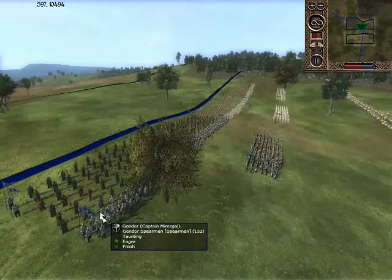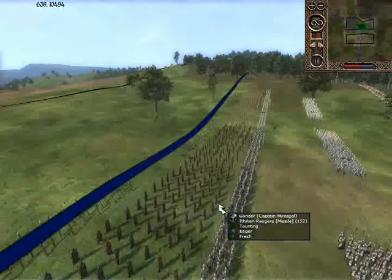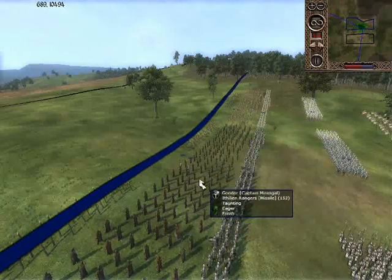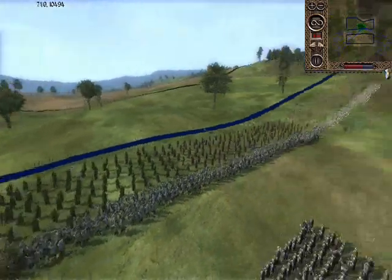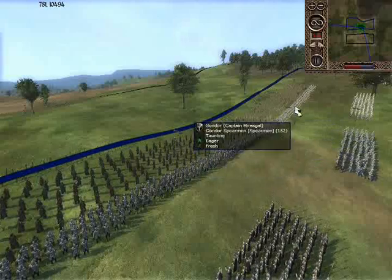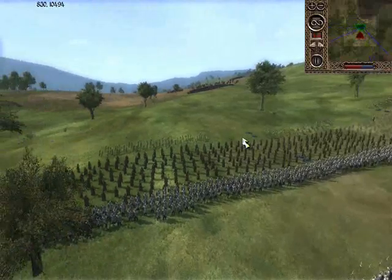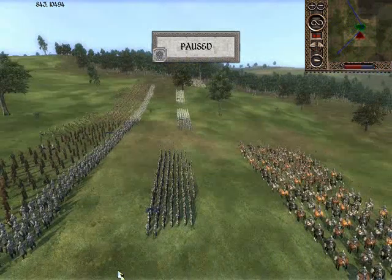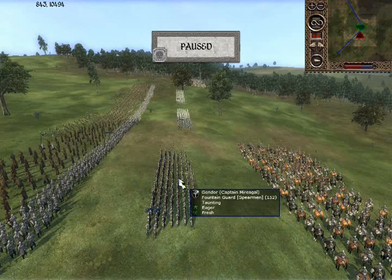As you can see, he has several Gondor captains, which are spearmen - they are able to form spear walls, very good for defense. He has a line of them here, and of course he has Ithilian rangers with spikes put in front of them. This is very good defense. Now, I know against cavalry the spikes will destroy horses - I found that out much to my dismay, even my own horses if not managed properly.